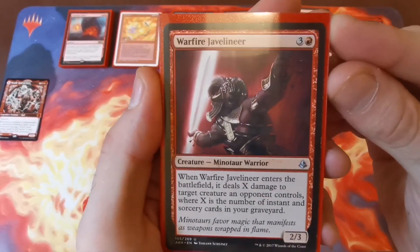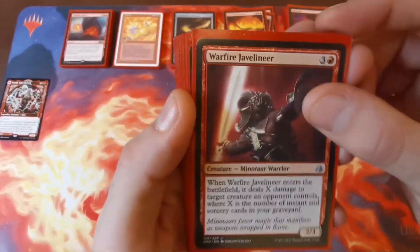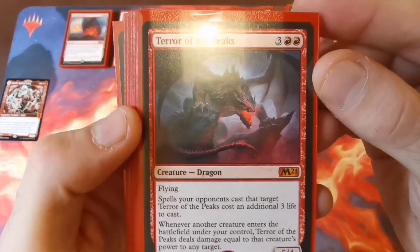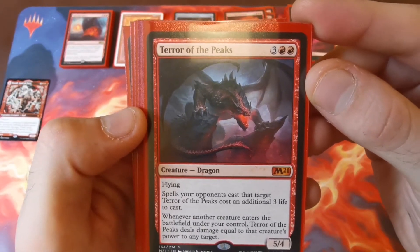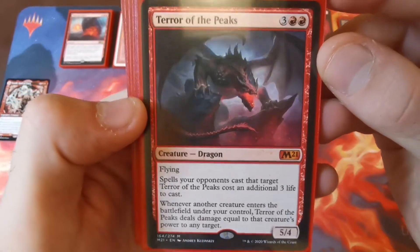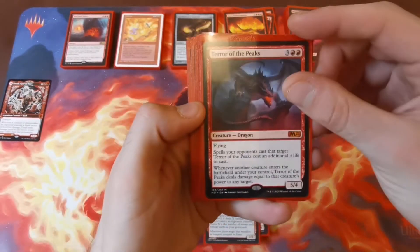Warfire Javelineer enters and deals X to target creature an opponent controls where X is the number of instants or sorceries, hopefully making a massive hit as he enters. Terror of the Peaks — five to cast, a 5/4 flyer. Spells your opponents cast targeting Terror of the Peaks cost them an additional three life. And when another creature enters the battlefield under your control, Terror of the Peaks deals damage equal to that creature's power to any target. With Toralf on the field this could be a fast game.